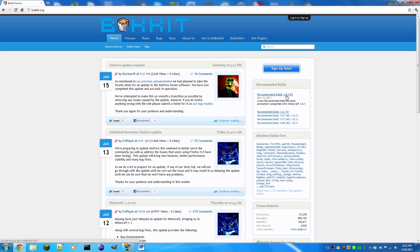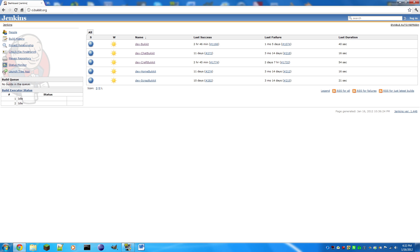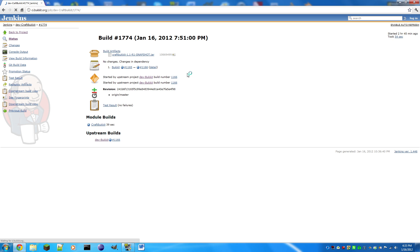Notice this is 1.0.1 R1 — you can't download that because it will be for Minecraft 1.0.0, and that's not going to work. So go to ci.bukkit.org — it's the second link in the description. Click 'dev-craftbukkit' smack dab in the middle, then download the latest recommended build at the top. It doesn't have to be build 1774; that's just the latest at the time I'm making this video. Under build artifacts, click craftbukkit-1.1-R1-SNAPSHOT.jar and download it.